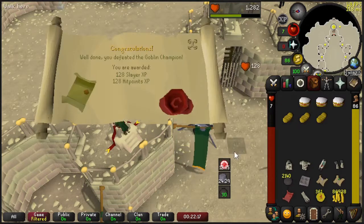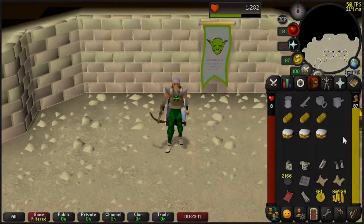With that last hit, we have defeated the Goblin Champion. We got 128 Slayer experience and 128 Hit Points experience — if you didn't know, you get Slayer and Hit Points XP for killing the Champions.